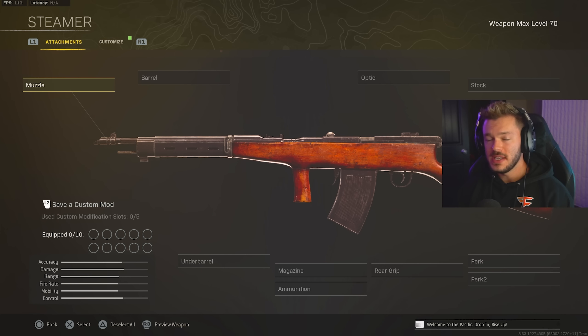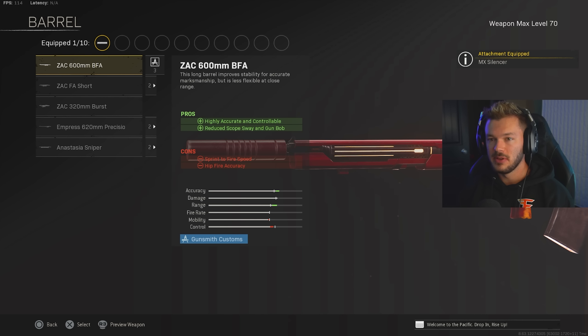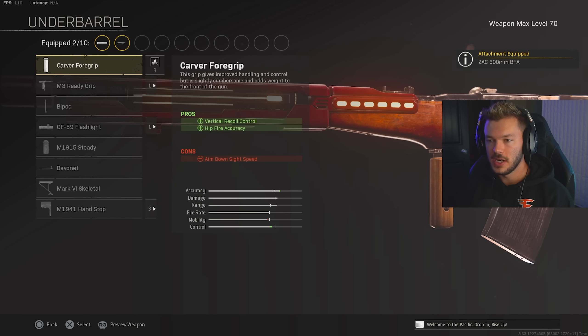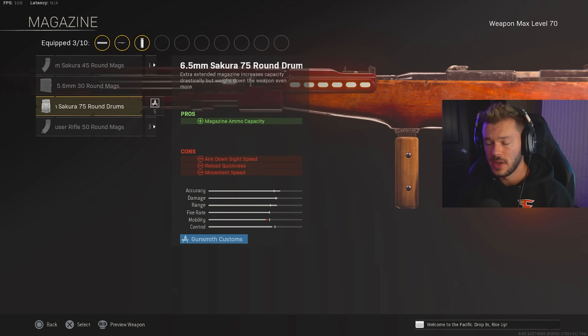Now we're going to give you guys a build for the Automaton. This is a very highly used AR — it's got a crazy large magazine, virtually zero recoil, and it's going to be a real solid gun. Muzzle: we're going to go for the MX Silencer. Barrel: I'm going to go for the ZAK 600mm BFA barrel to help control that recoil quite a bit. In the underbarrel section, we're going to go for the Carver Foregrip — they did nerf the recoil control a bit, so vertical recoil and hipfire accuracy will be solid here. Magazine: we're going to go for the 6.5 Sakura 75-round drum — always the way to go.